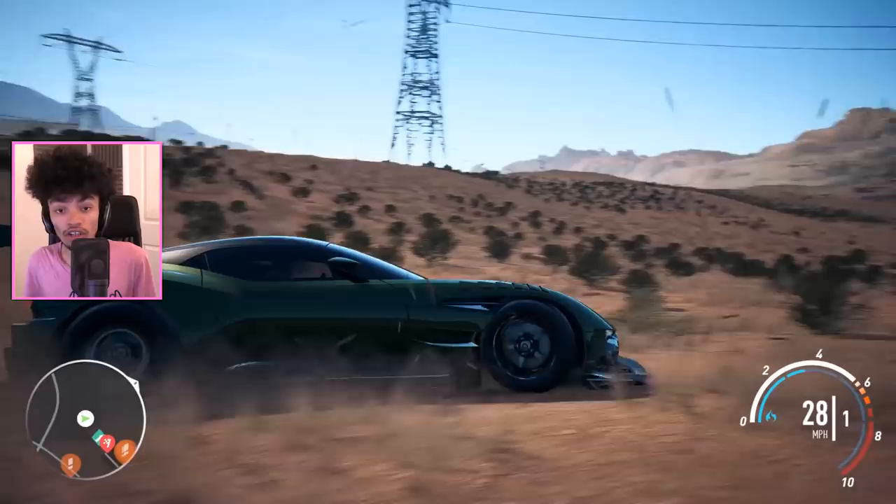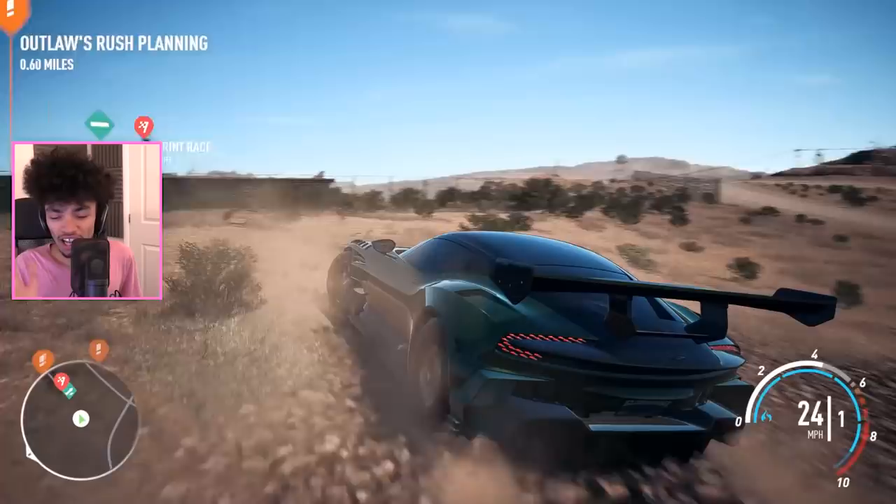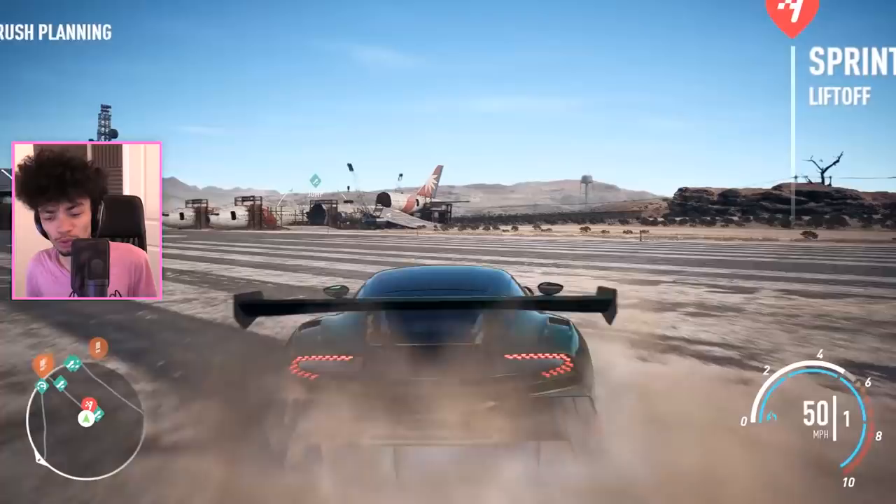GTA has wheelie bars and they don't do anything. Need for Speed though — we're going to see if it's the game to actually purposefully use wheelie bars. That's the reason I wanted to try the Vulcan for this build.